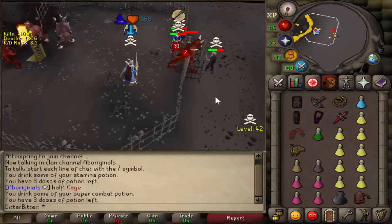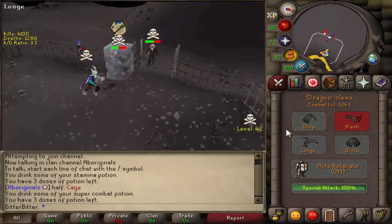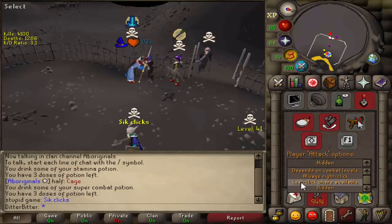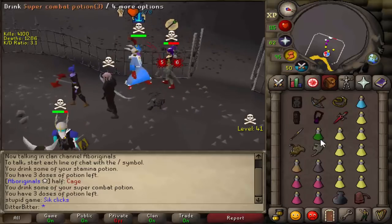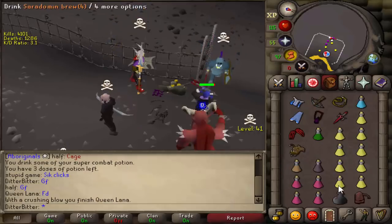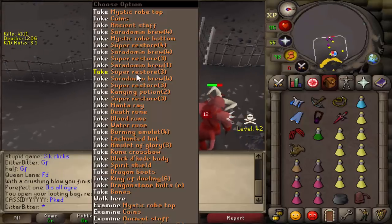Oh my god, I can't even freeze the guy — what just happened? My attack options are off! I'm trolling for sure. Come on, just double claw him out. Good fight — I can't believe I had my attack options off. That's bank loot as well, what the hell!